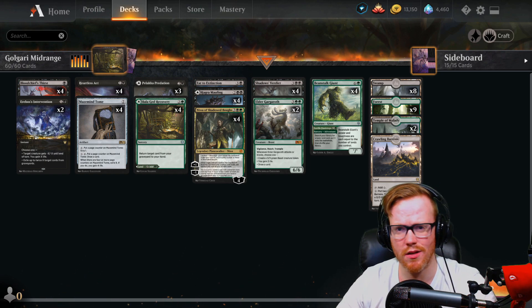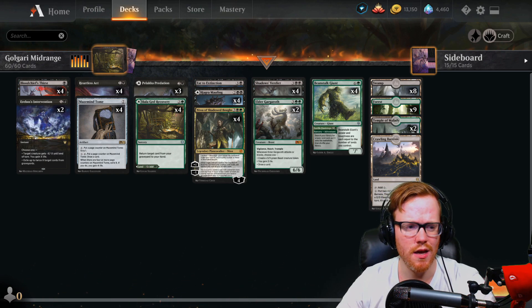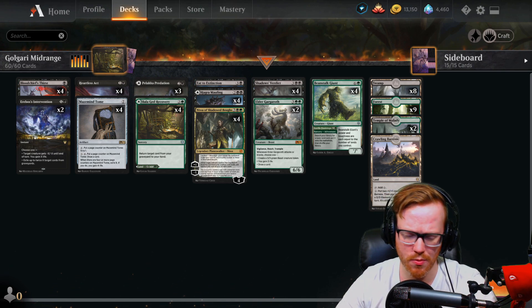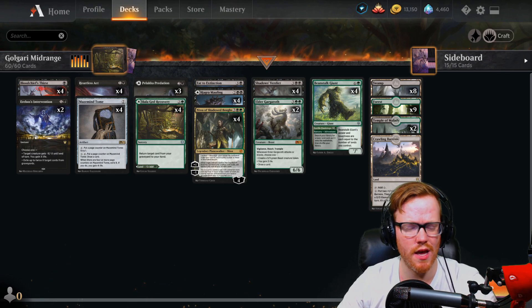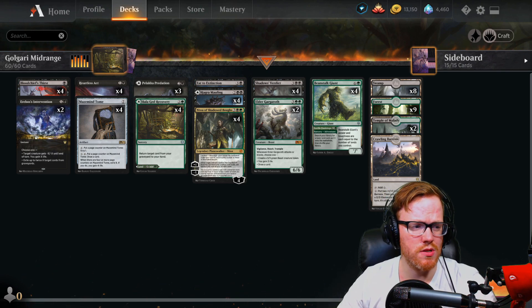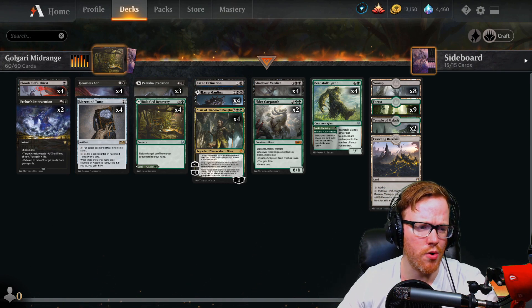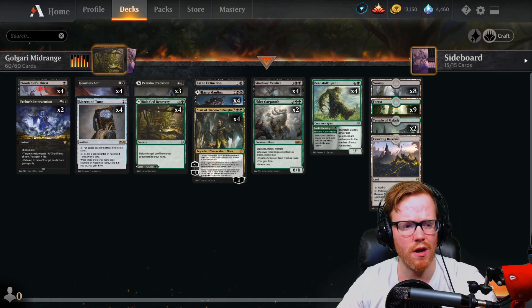This list we're diving into is a Golgari midrange style deck. The goal of the deck is to kind of have some spot removal in the early game, disrupt your opponent's creatures — the Heartless Axe, Blood Chief's Thirst, some Erebus Intervention for a little bit of life gain, especially against the more aggressive matchups that are hitting you really hard very early.